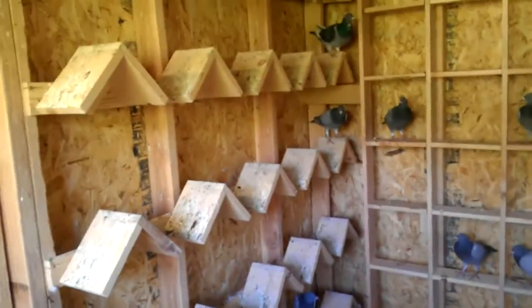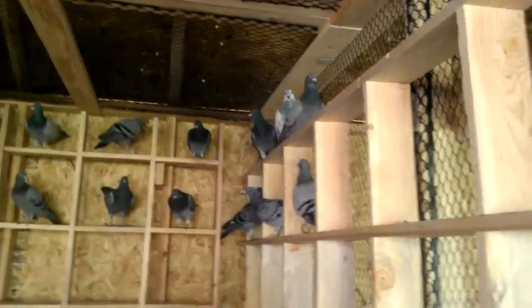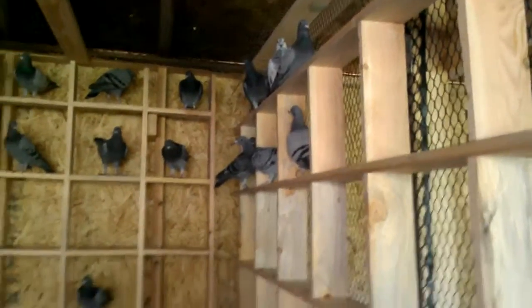I've also got ceiling panels in there. All of this is a plastic poultry netting from Home Depot — it's really affordable and easy to work with. I used it on this wall here too. That's pretty much it. I need to get the birds trained now and start getting them ready for racing season. That's my young bird loft, thanks.